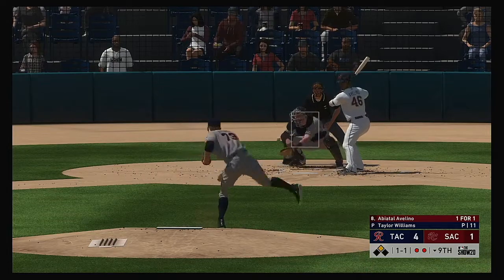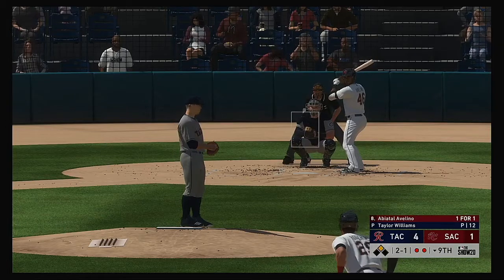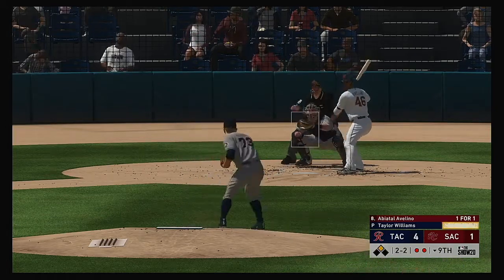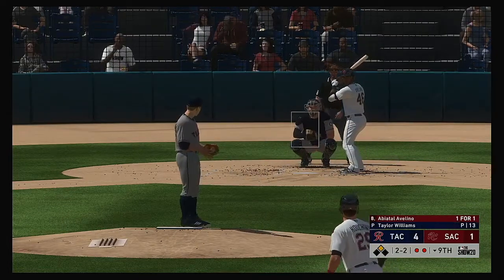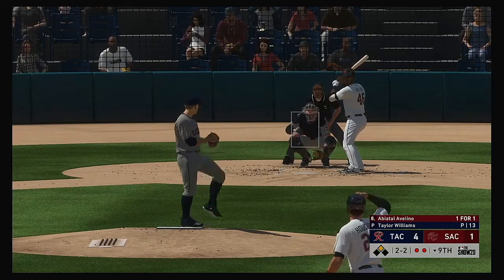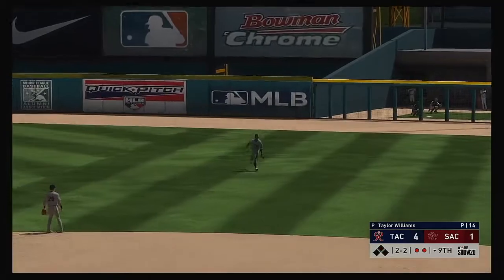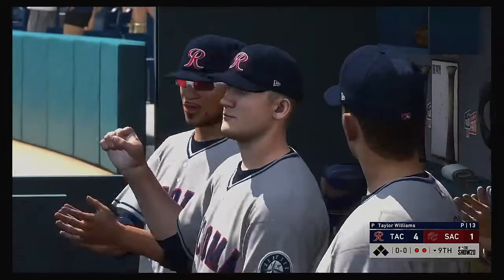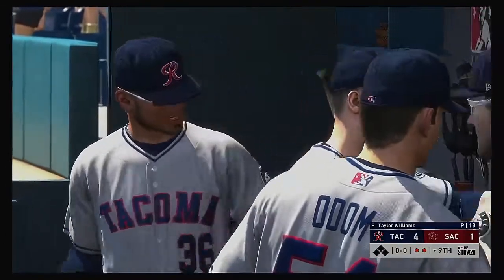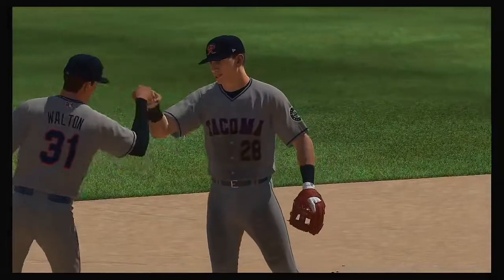Into the box now, Abiatel Avellino. The pitch misses low and away for ball two. And that's taken for strike two — now they're down to their final strike here this afternoon. A swing and a fly ball — and this should do it. He makes the catch, and they have taken the first two games of this series on the road. This one is over — a great win for these guys.